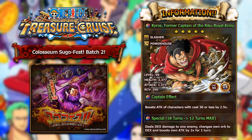Moving on from Mancherry, we now have Kiros, former captain of the Riku Royal Army. This guy is a 5-star unit and is a DEX Slasher Powerhouse character with 30 cost and 4 sockets. At level 99, his health is actually pretty decent at 2,377, his attack is 1,373, and recovery of 290 — all-round some very nice, well-rounded stats. His captain effect will boost the attack of all characters by 2.5 times with a cost of 30 or less. This guy is sort of like a Sengoku, where he will boost every type of character as long as they have a specific cost. Being cost 30 or less, you're getting 2.5 times attack. A lot of the rare recruit units that are not legends have below 30 cost, so basically you can use anyone except legends and raid bosses with this guy as captain — which is amazing.